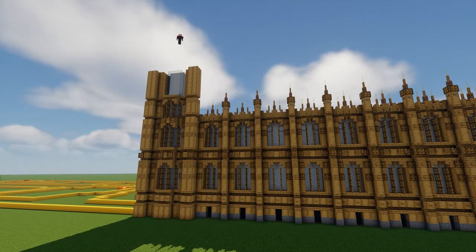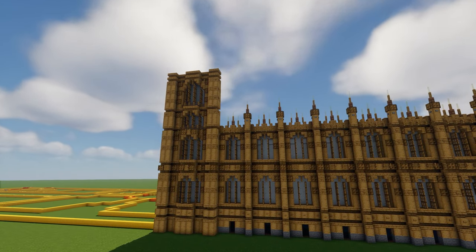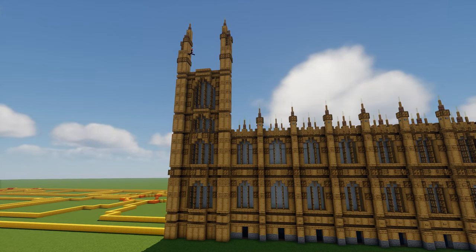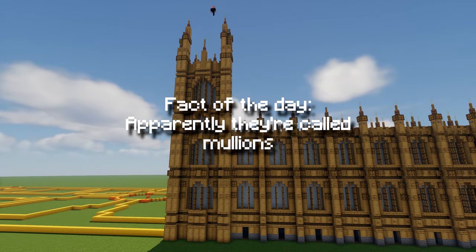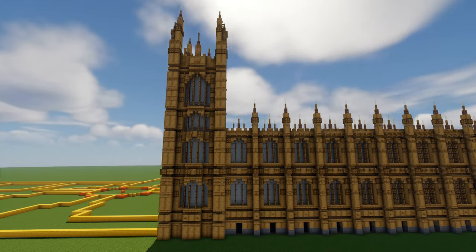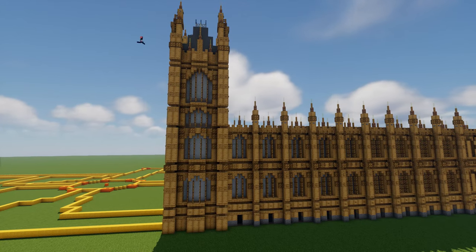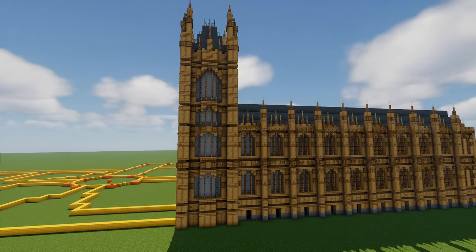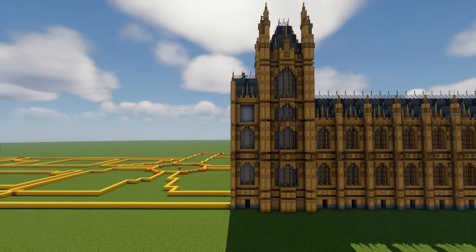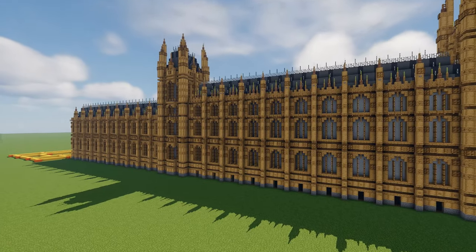We have these nice windows here. This window design — with this sort of pushed-in window and having these trap doors as a window pane or window sill — I've seen a lot of builders use this sort of design, especially WBC Builds. They make a lot of super detailed 18th and 19th century builds kind of like this. So I've taken some inspiration from them; those guys are pretty crazy. That's kind of where I got the inspiration for a few of these little details.